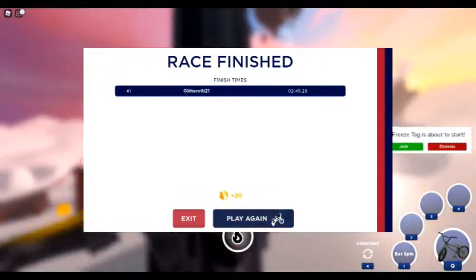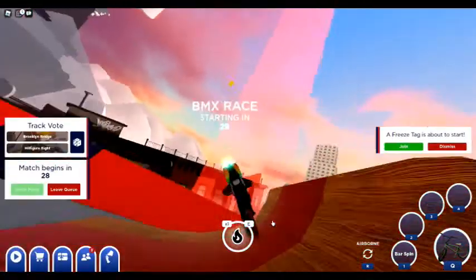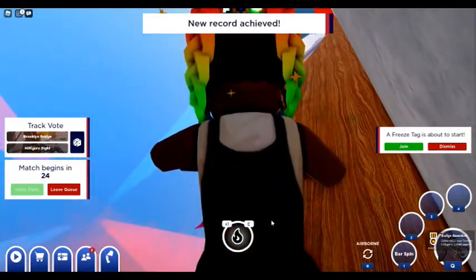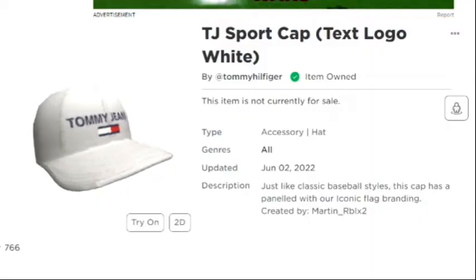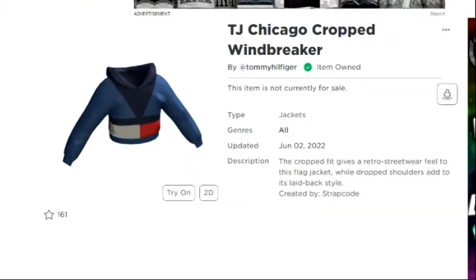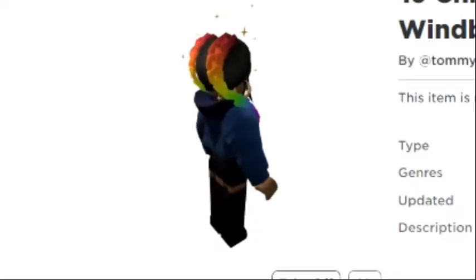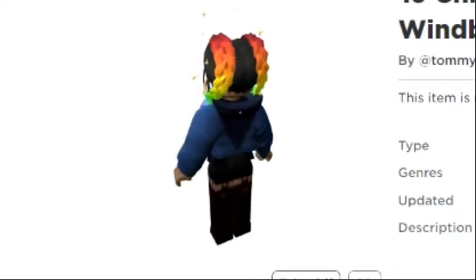I came in first and I was awarded that badge so that I could get the jacket. Here is the cap — it is really cute — but the windbreaker is cropped and that is just so stylish with the hood. What do you guys think?